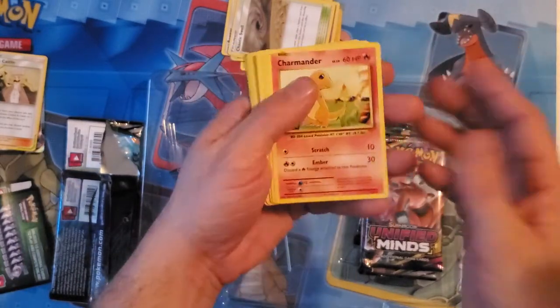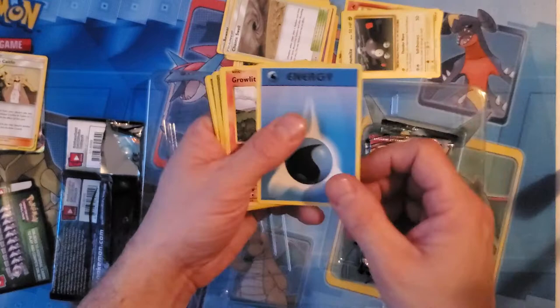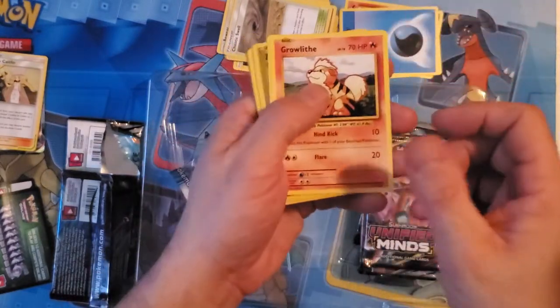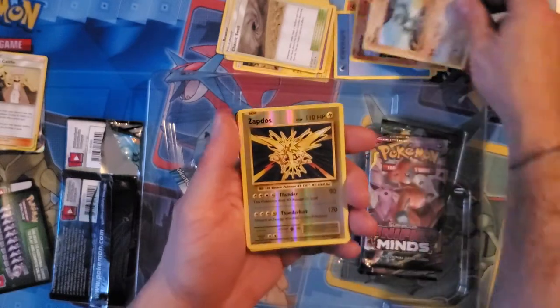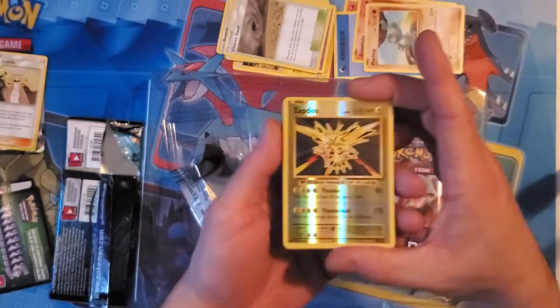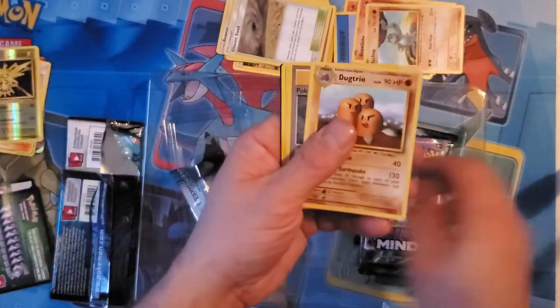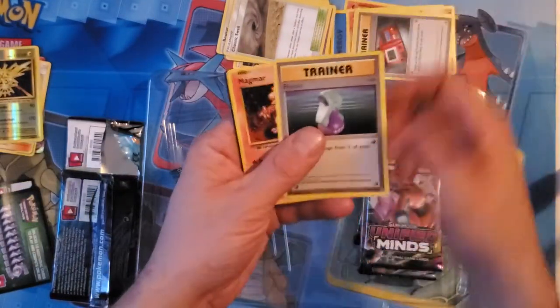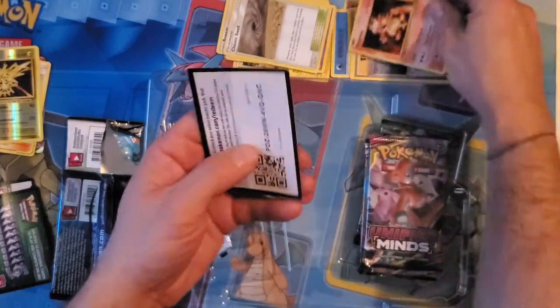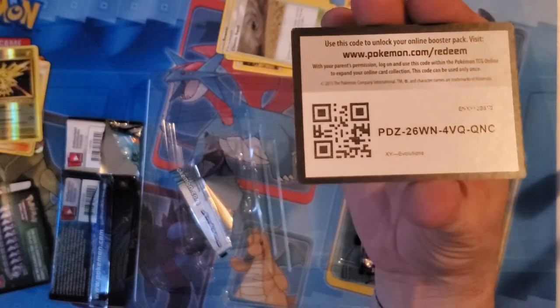We'll go one at a time and see what we get. Got Magnemite, Water Energy, Growlithe, Machamp — ooh, shiny Zapdos! Set that aside. Pokedex, Potion, Magmar, and a code for y'all — use that code!